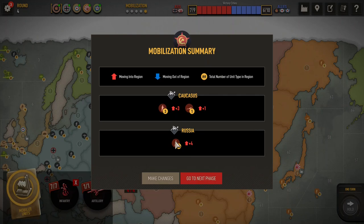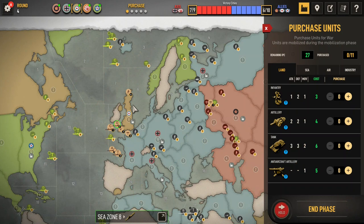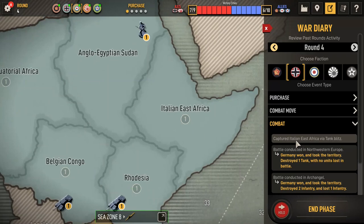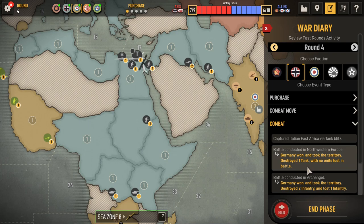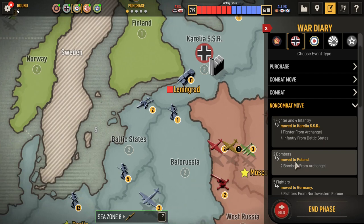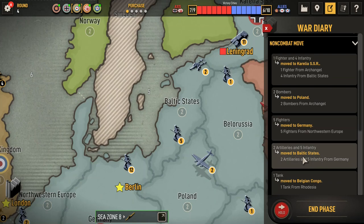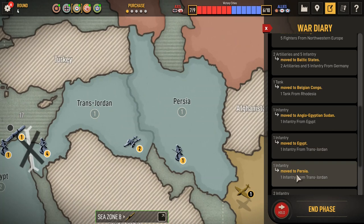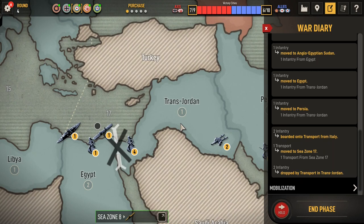It is Round 4, it is UK's turn. Let's take a look at what Germany did — 13 infantry and two tanks, that's a lot of land units. He has continued his conquest of Africa — a lot of IPCs he's collecting. He took back Northwest Europe, Archangel — lost an infantry in Archangel. Okay: Karelia, two bombers to Poland, five fighters to Germany, Baltic States, one tank to Belgian Congo, infantry to Anglo-Egypt, one infantry to Egypt, one infantry to Persia. Sea Zone 17 — dropped off two infantry into Transjordan. Put two tanks out of Karelia, ten infantry out of Germany and three infantry out of Italy.